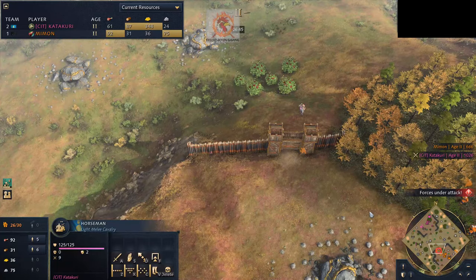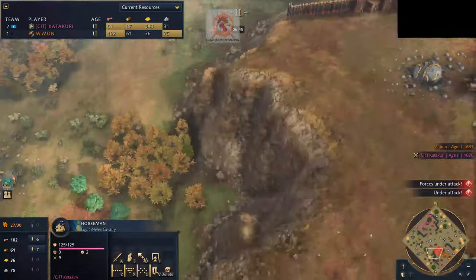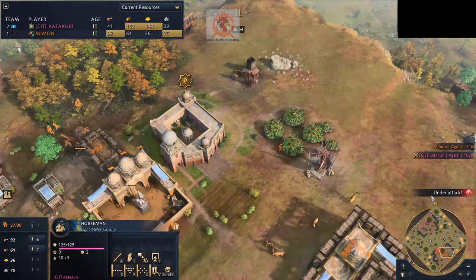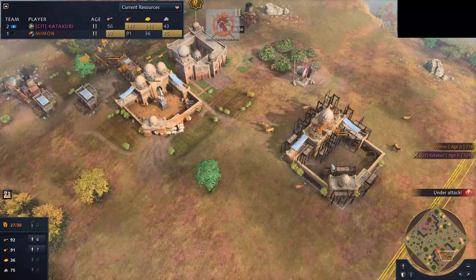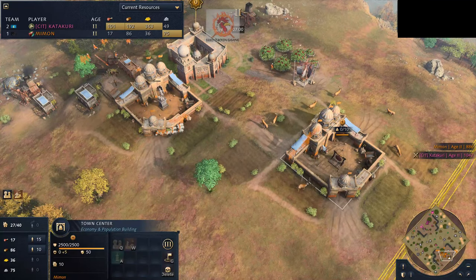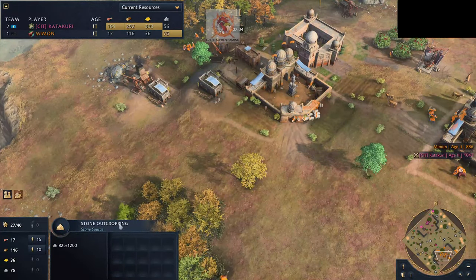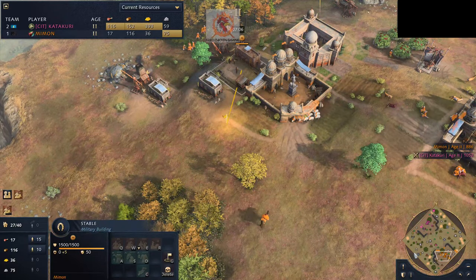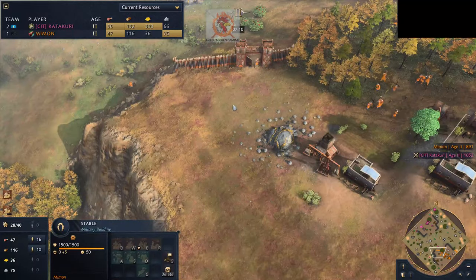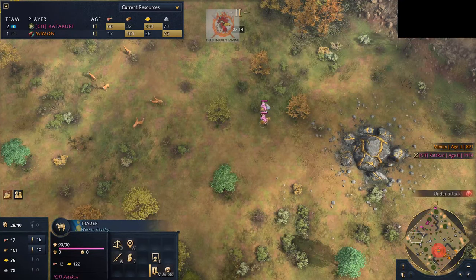Let's go over to Mimmon's base. He's still walling up here — this was not the move. He probably wishes he had this wood for Camel Archers now. Someone's trying to out-boom him as Abbasid. He's going to get a second town center up before seven minutes — that's pretty good. But I feel like he needs to go into Camel Archers here. He doesn't even have an archery range up. I feel like that would probably be the best unit to punish these traders.